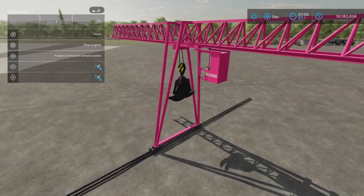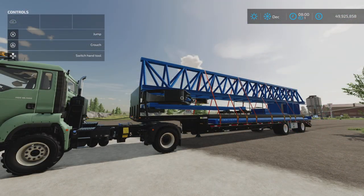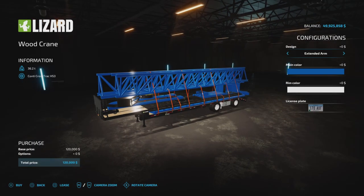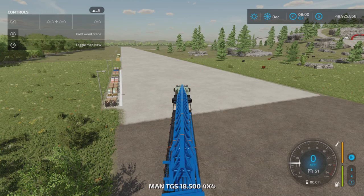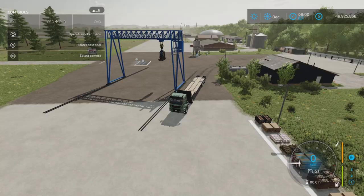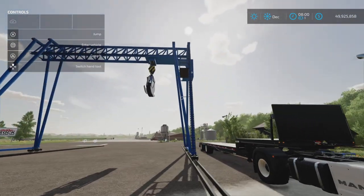I wasn't sure about the extended version difference, but I realized - I'm a bit of a doofus - going back to Forestry Equipment it defaults to extended, and I had bought two extended ones. So I went and bought the standard one. Yes - the extended version has the extension on the end with two arms, and the non-extended one is like this without it.